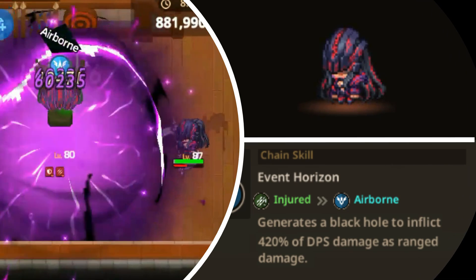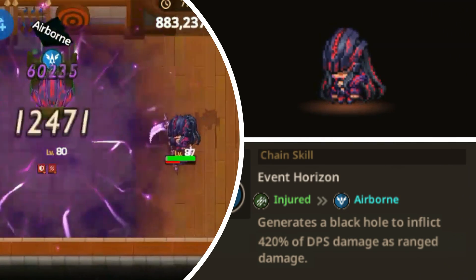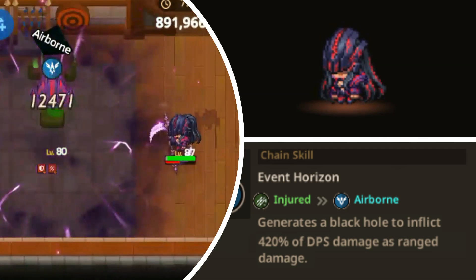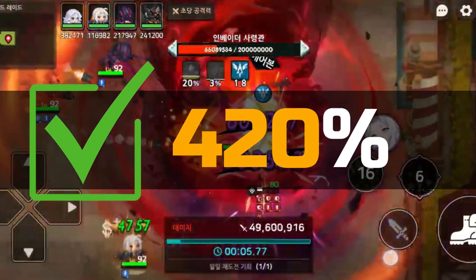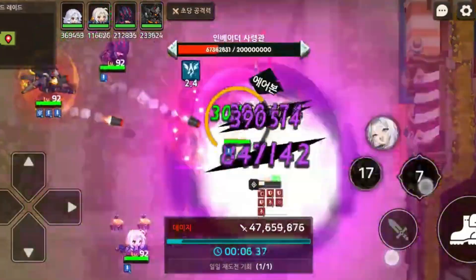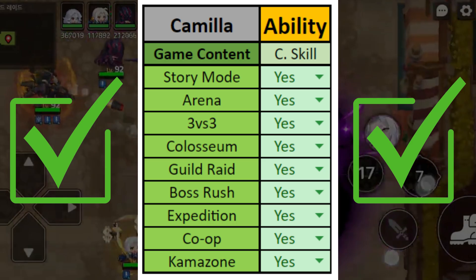Her chain skill is called Event Horizon. It inflicts airborne and generates a black hole to inflict 420% of DPS damage as range damage. It has a very high damage multiplier of 420%. Additionally, the skill's ailment effect is beneficial, as enemies in the airborne status receive 50% more damage from ranged characters. This skill can be utilized in any game mode.